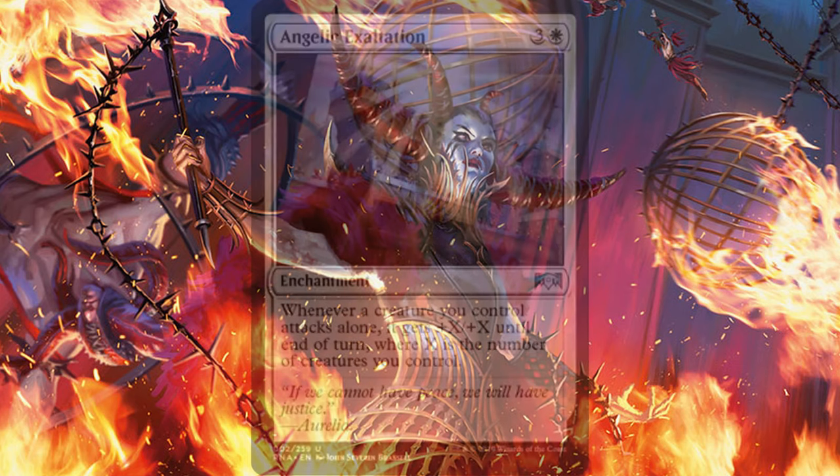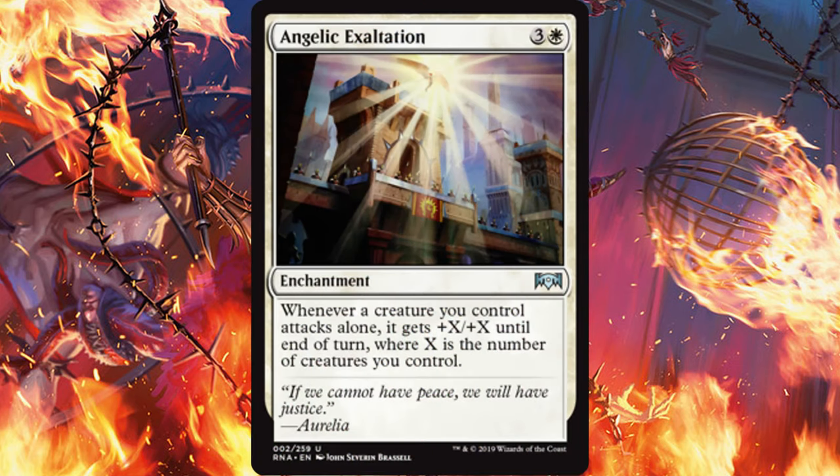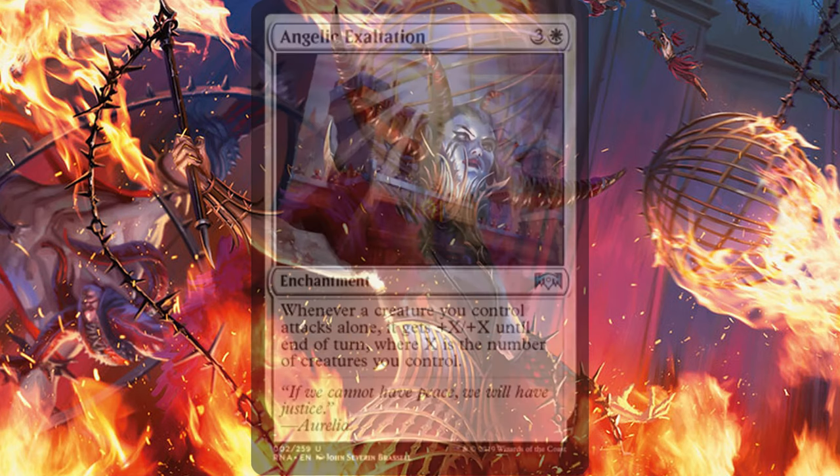Our first card is Angelic Exaltation. This enchantment for three and a white gives any creature attacking by itself plus X plus X until end of turn, where X is equal to the number of creatures you control. So the idea behind this is to power up a single creature and send them at your opponent's face. Here are some creatures that would pair nicely with this idea.